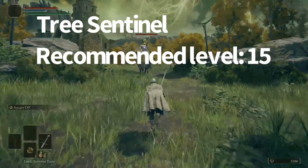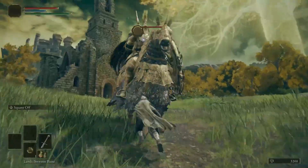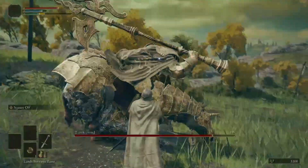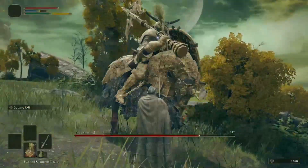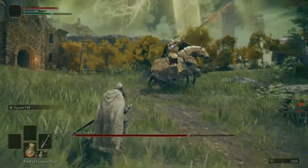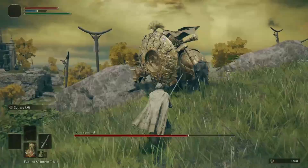For the Tree Sentinel, you can fight him basically from the very start of the game. You're just going to want to sneak up and square off on him twice. This will stagger him so you can regen your stamina and then square off a couple more times. He has big openings and slow attacks, so he's not that hard.